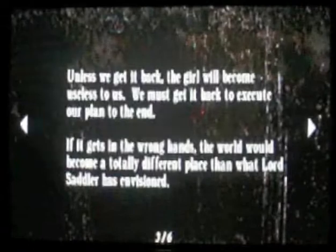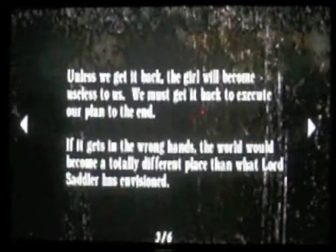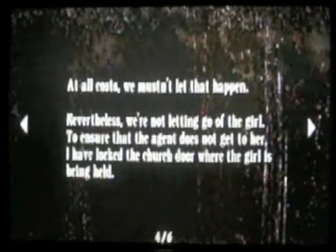If it gets in the wrong hands, the world would become a totally different place than the Lord Saddler has envisioned. At all costs, we mustn't let that happen. Nevertheless, we're not letting go of the girl. To ensure that the agent does not get to her, we have locked the church door where the girl is being held. Anyone who needs access to the church must first get approval by Lord Saddler. There is a key beyond the lake, but it should be safe now that Del Lago has been awakened by our Lord. No one will get across the lake alive. Plus, our same blood courses through the agent's veins — it will be just a matter of time before he joins us. Once he does, there will be nobody else left that will come looking for the girl.